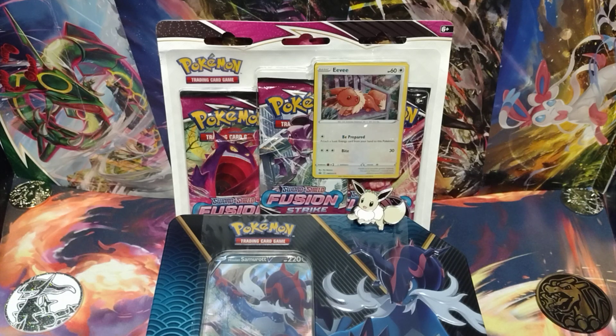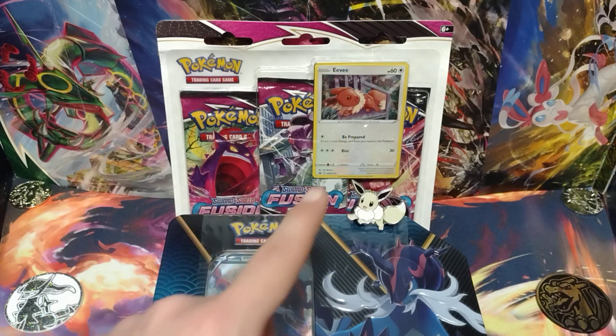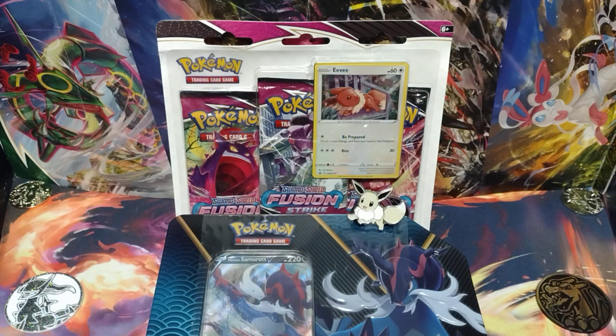Hi everybody, it's the Pokestranger and today we're opening up another of the Hisuian Samurott V Divergent Power Tins alongside an Eevee Fusion Strike Triple Pack Blister. As always, I'm going to pause the video and take out the promo cards and packs inside, so I'll be right back, everybody.